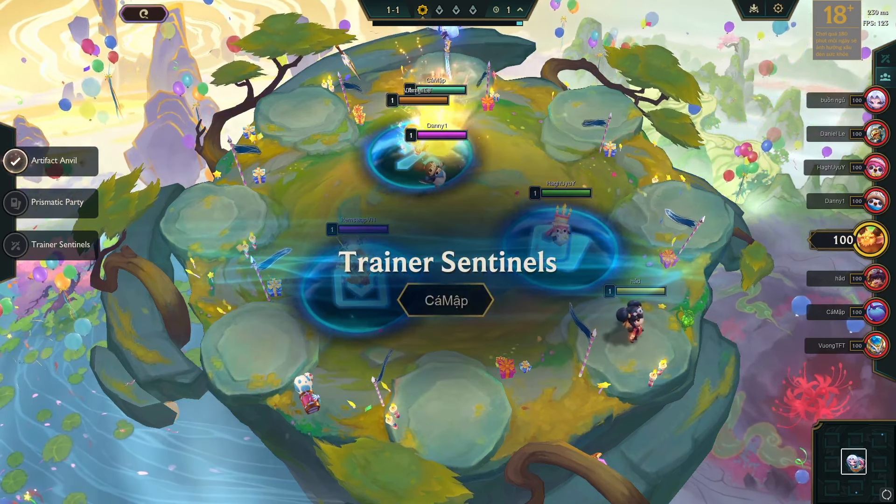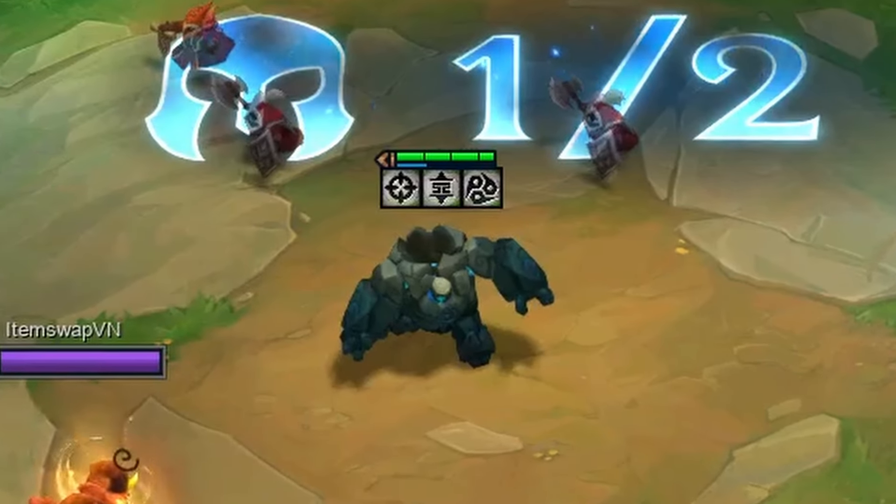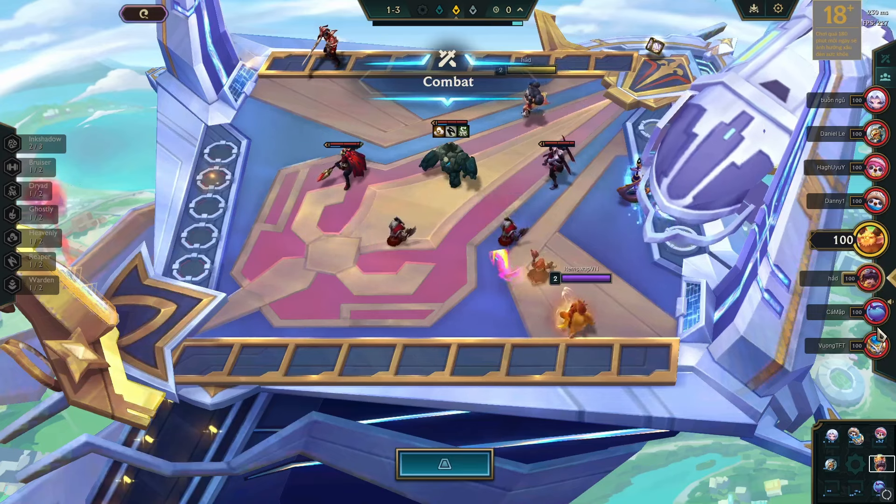The game started with the Trainer Sentinels portal, and I got emblems like Sniper, Sage, and Ink Shadow on my Sentinel. As I already mentioned, the Ink Shadow trait is buffed, so I can play a vertical Ink Shadow board.